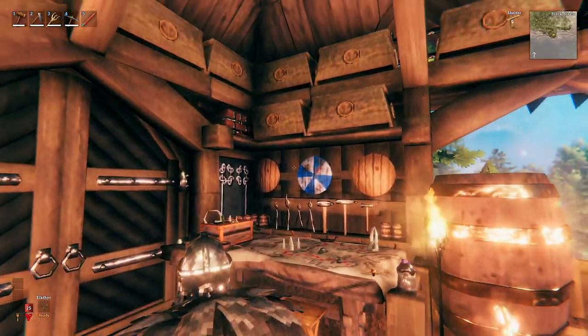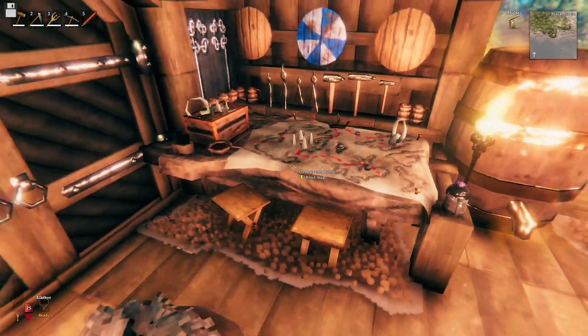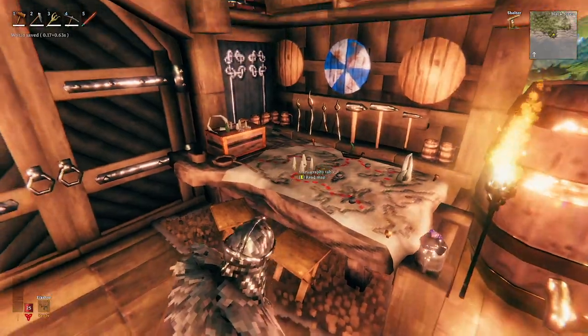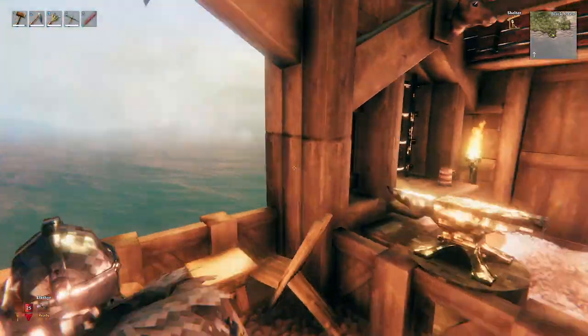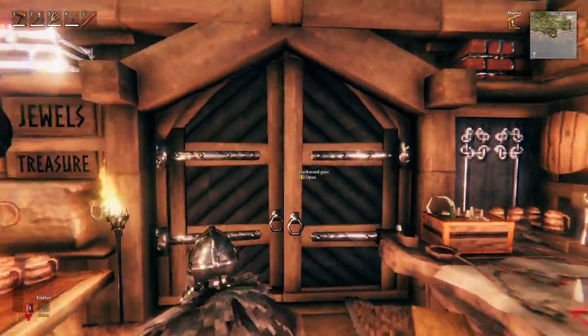The only other thing to show in this build is this corner, which is kind of like where you could plan a voyage out to sea or plan your next journey. Over here you can see the three-layered walls very easily. Let's go ahead and head upstairs.